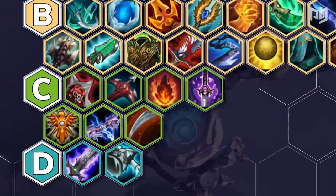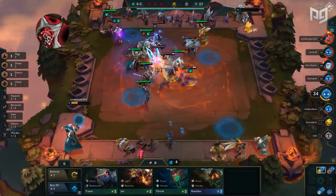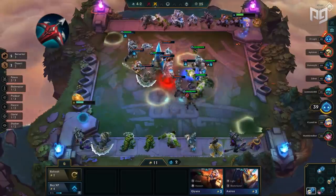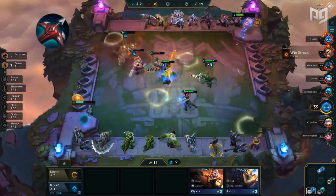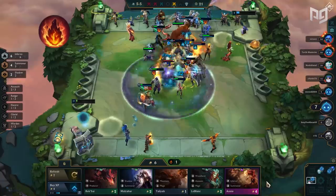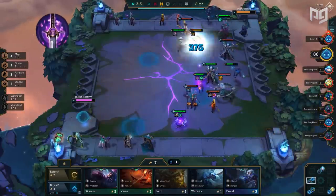Moving on to the weaker C-tier items: Zeke's Herald, Repeated Crossbow, Inferno's Cinder, Youmuu's Ghostblade, Locket of the Iron Solari, Ionic Spark, and Dragon's Claw. Zeke's Herald is underwhelming and provides a pretty small benefit, being only somewhat okay in assassin compositions. Repeated Crossbow is far too inconsistent — it requires your units to die and for it to reach your carry, who also needs an open item slot. These are difficult random conditions. Inferno's Cinder is also C-tier — a subpar item for a synergy that's somewhat average, doing moderate damage that only starts becoming noticeable around six Infernal, which can be hard to achieve.